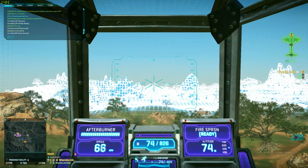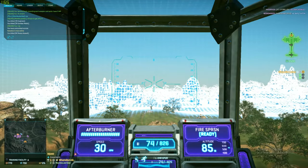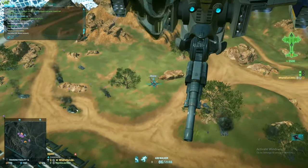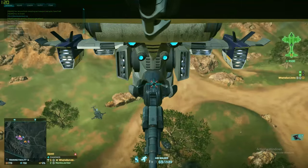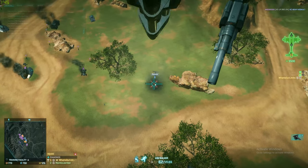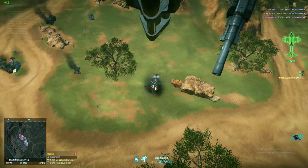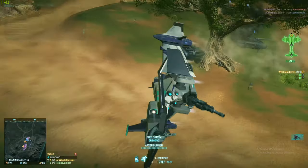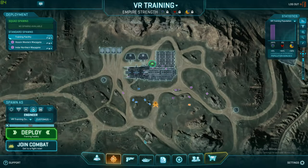For tail guns, first we have the Walker. This is an anti-aircraft weapon — good against ESFs, libs, gals, you name it. It can be used in a pinch to kill tanks, but a Drake does more damage to tanks. It's easier to use than every other tail gun here. I would personally recommend it to newer players if you're going the air-to-air route.